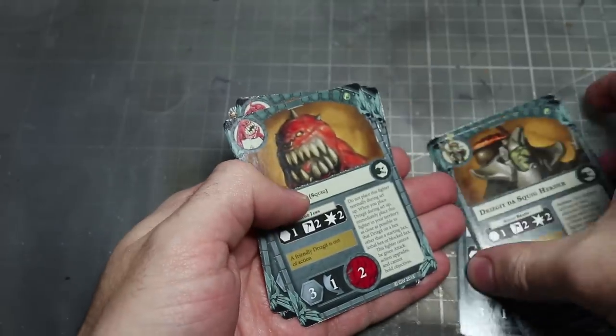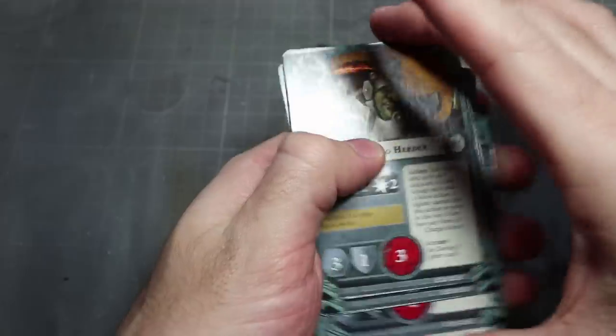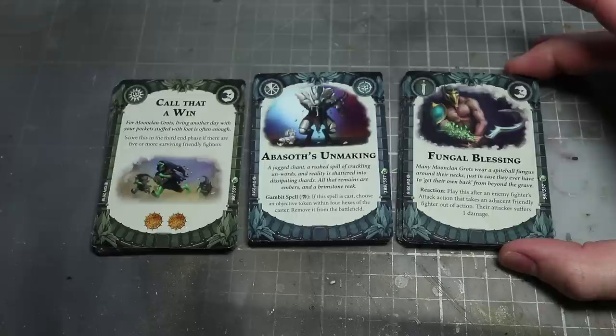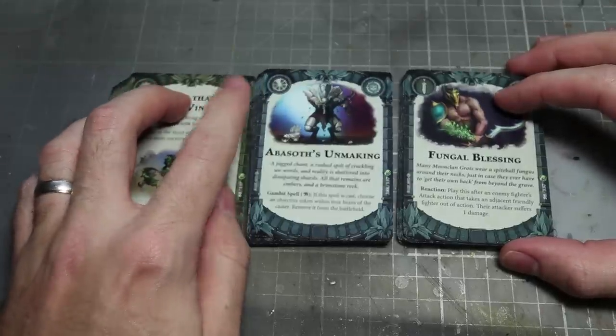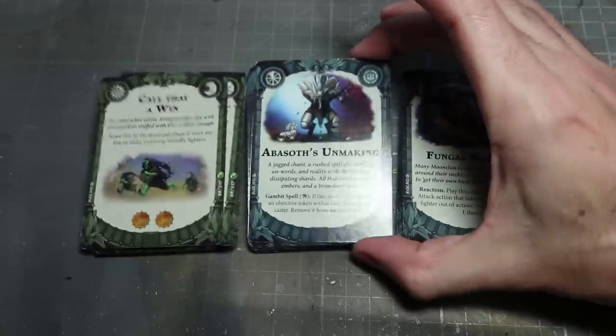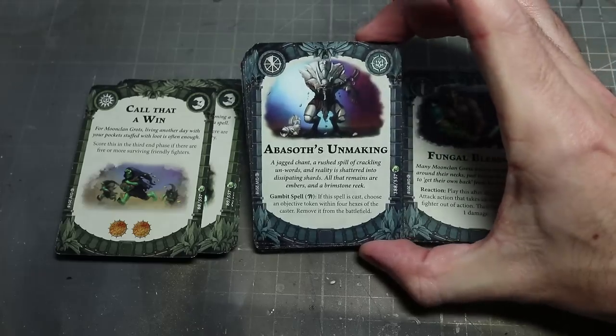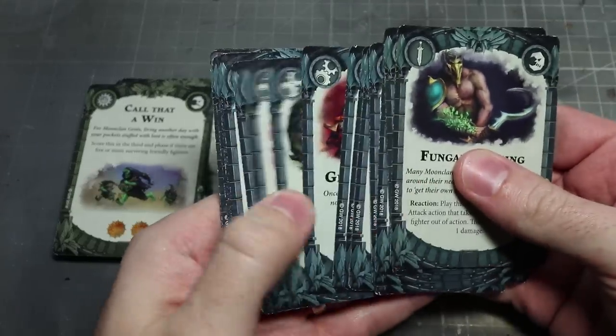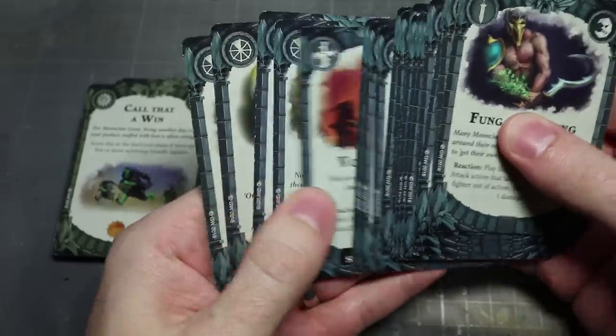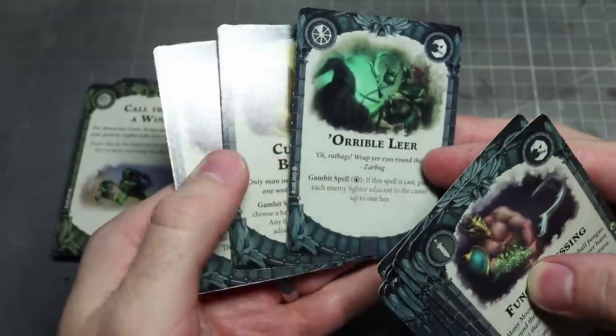With the fighter cards looked at, let's move on to the rest of the cards found in this box set. The remaining cards are broken down into 29 Zarbag's Gits specific cards and 31 universal cards that you can use in any of your Shadespire or Night Vault Warbands. We have the usual assortment of upgrades, ploys, and objective cards, with the addition of the relatively new spell cards.